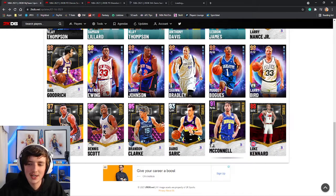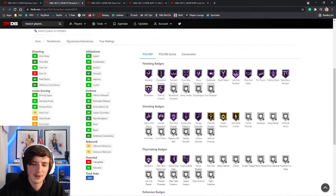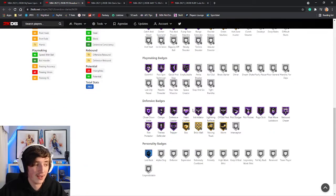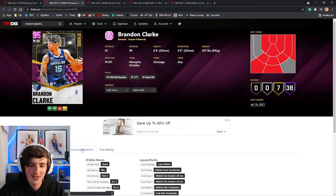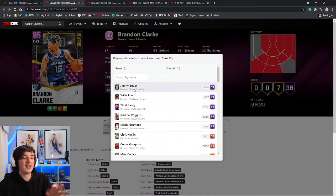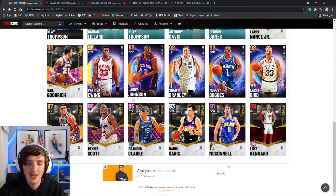Now we've got Brandon Clark, Darryl Saric, TJ McConnell, and Luke Kennard. Brandon Clark is a 93 overall — he's got a few shooting badges, a few playmaking badges, but defense is where he shines. He has jump shot 22 on very quick, the same as Jimmy Butler — that is actually one of the best jump shots in the game, especially on next gen. So that could be a very nice budget card to have.